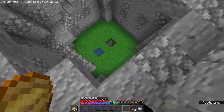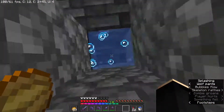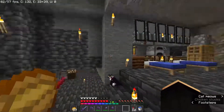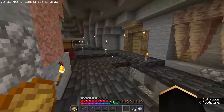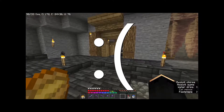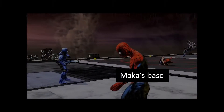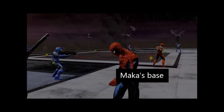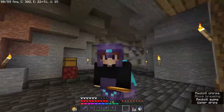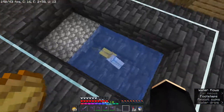Let's have a look. First of all, down here we've got my base — the first base on the server and undoubtedly the ugliest base on the server. In here we've got my friend Whip Eleven — you may know him from somewhere — he's got his wonderful little axolotls down here.